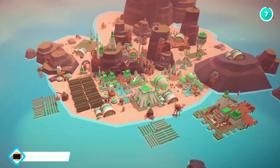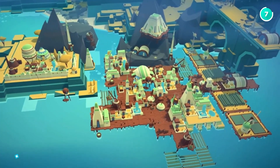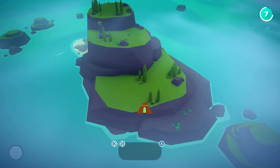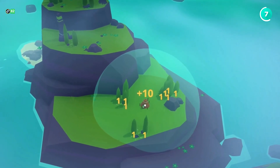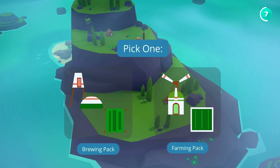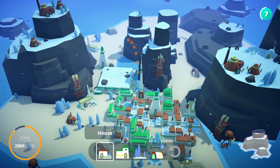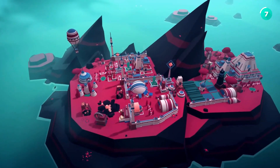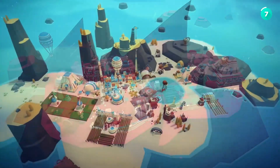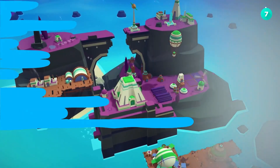If you're into minimalist games, try Islanders. This indie gem lets you build cities on beautiful, tiny islands. You place buildings from your inventory and earn points based on where you place them. As you score more points, you unlock new buildings and move to new islands. It's a relaxing, score-driven experience that's perfect for a chill gaming session. The simple yet engaging gameplay makes it a great way to unwind.